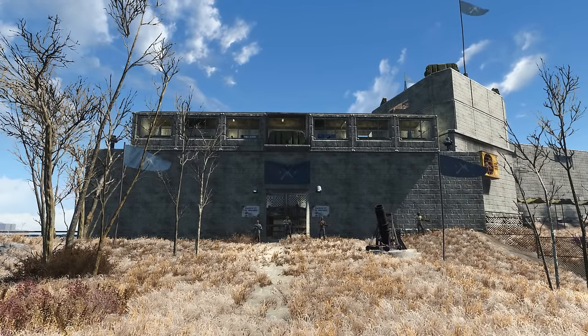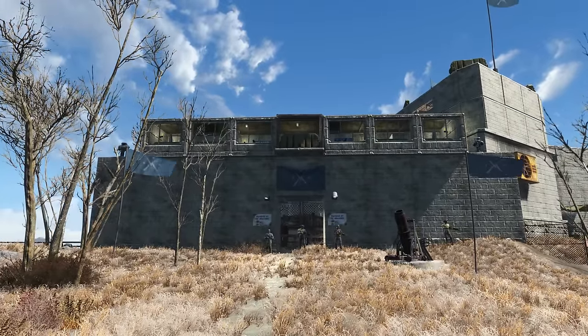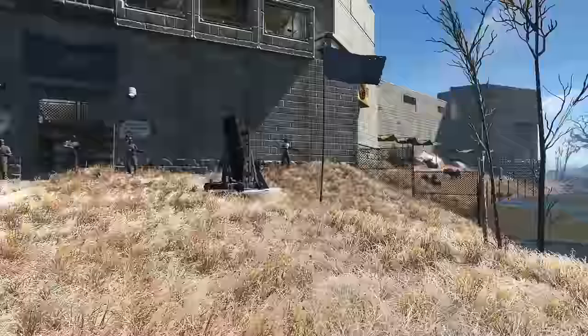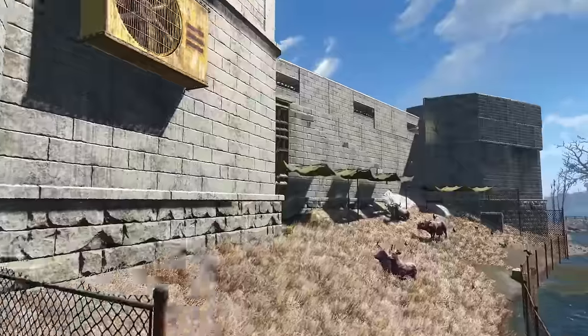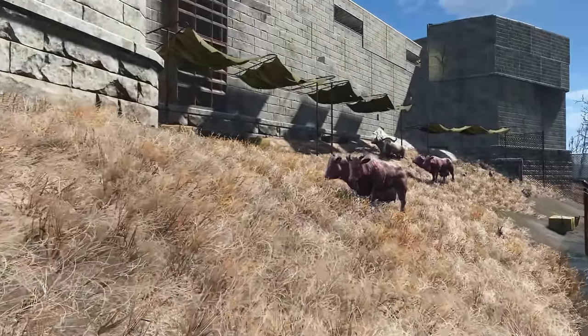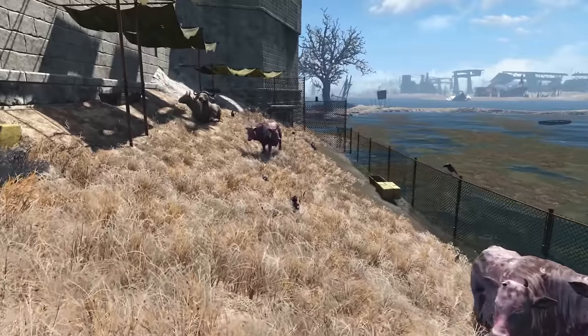We'll start out here at the main gate. As you can tell, we have the guard tower up top there. All the guards seem to be standing outside today instead of up at their posts for some reason. Before we head inside, I'll show you over here. This is where we have all of our livestock: chickens, rabbits, Brahmin.